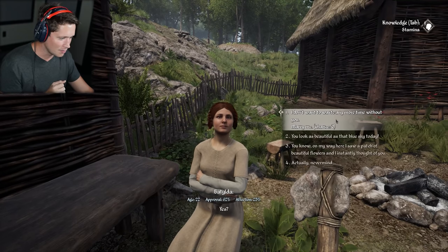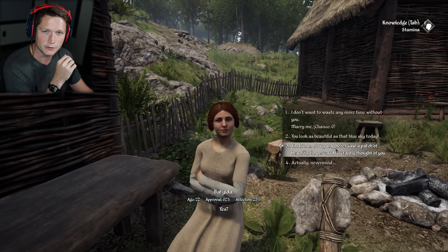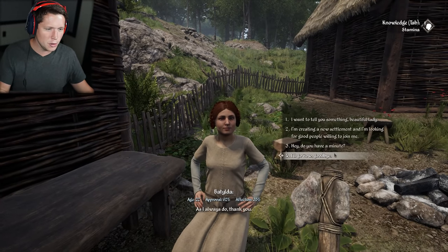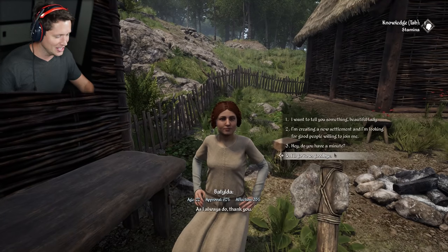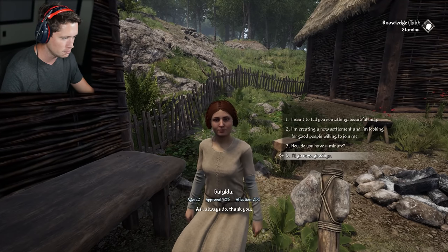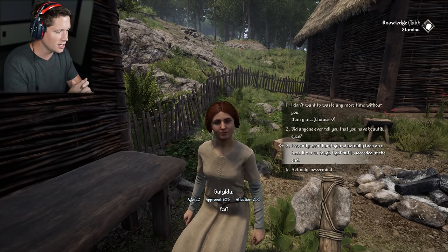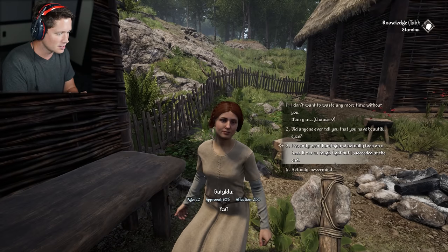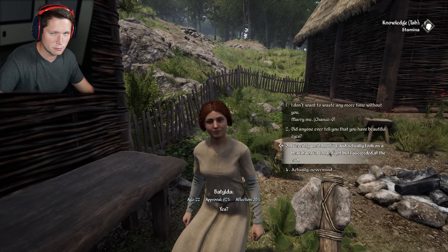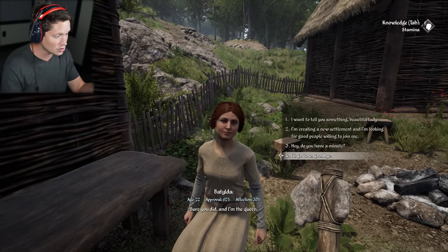Let's go back and try to talk to her. What up girl? I want to tell you something, beautiful lady. You know, on my way here I saw a patch of beautiful flowers and I instantly thought of you. What kind of flowers were they? I bet they were roses. I'm also just going to give her a compliment — you look beautiful today, as always. She says: I do, thank you. She is kind of full of herself, huh? We're up to 35% affection and 62% approval. Let me try one more — I recently went hunting and actually took out a bear. She didn't care about that.